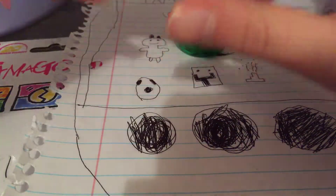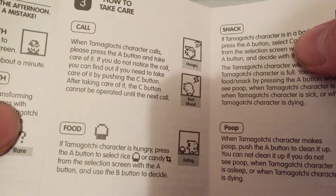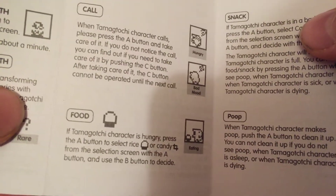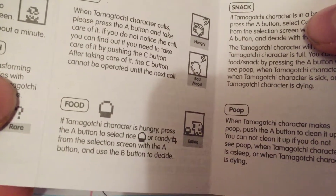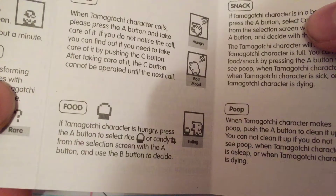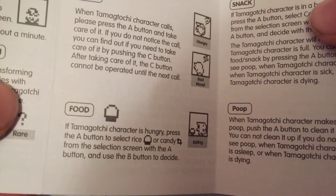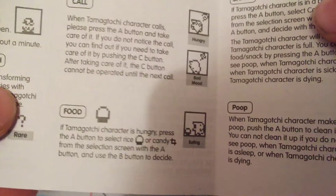If you are new to Tamagotchis, I shall read you something. When the Tamagotchi character calls, please press the A button and take care of it. If you do not notice the call, you can find out if you need to take care of it by pushing the C button. After taking care of it, the C button cannot be operated until the next call.